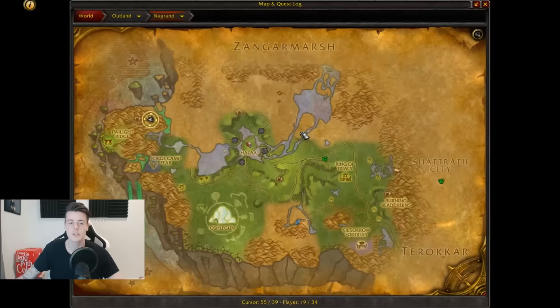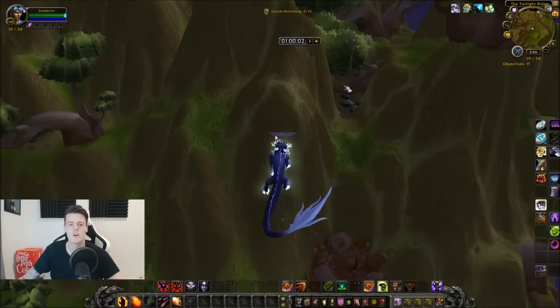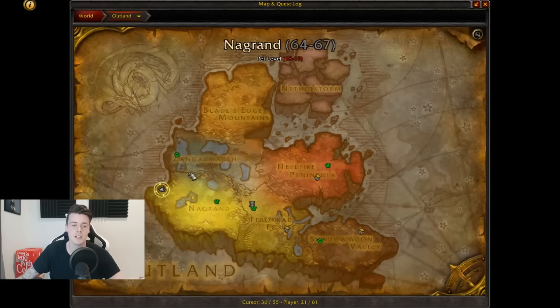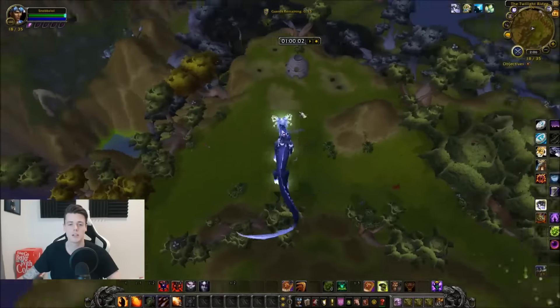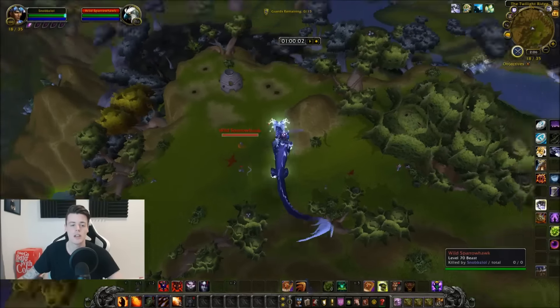When it comes to location, there are two places you can get them. You can get them in Shadowmoon Valley down at the northeast edge — there are mobs that can drop Primal Air there too, but you're not really hitting the kills per hour needed for enough Cobra Scales. The best place is definitely right here at the Twilight Ridge in Nagrand.